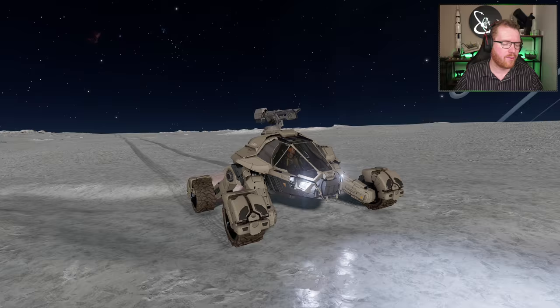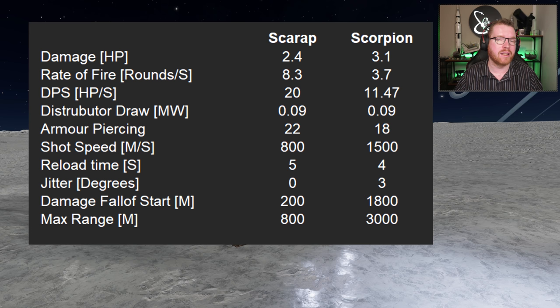The distributor draw is identical between the two. The armor piercing on the plasma repeater is a little lower on the Scorpion — down from 22 on the Scarab to 18. Shot speed is significantly higher at 1,500 meters per second compared to 800 meters per second on the Scarab. Reload time is also a little smaller.